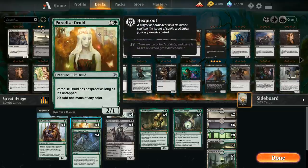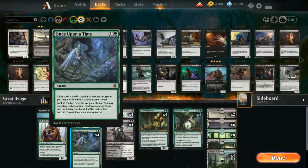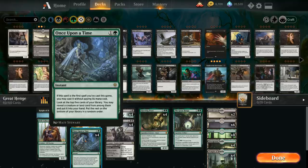We also have the full playset of Paradise Druid for mana fixing and some ramp, since we have a lot of double black and double green cards. The mana base can be a little iffy, so Paradise Druid can help there. We also have the full playset of Once Upon a Time, which hopefully we have in our opening hand. Normally it's a 2-mana instant letting us look at the top 5 cards and reveal a creature or land to put into our hand. If this is the first spell we've cast this game, we can cast it for free — and given our deck has lots of 1-drops, we'll often cast it on turn 1.